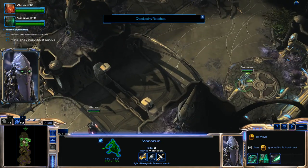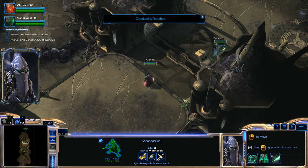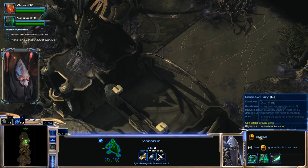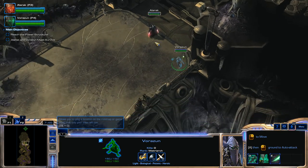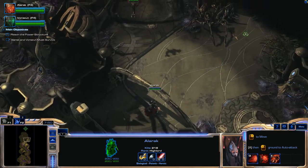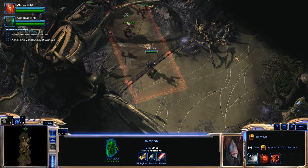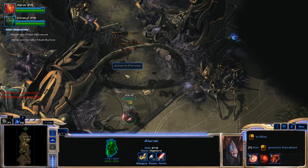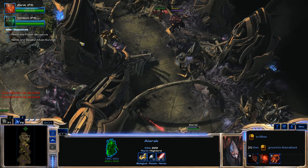The next door is open. Now we're going to move Vorazin all the way back here just in case any of these Murlisks come over — I don't want their bounce attacks to accidentally strike Vorazin. We're going to keep Vorazin in the very back once again. Murlisks do have attacks that bounce, so we'll just avoid that from happening.